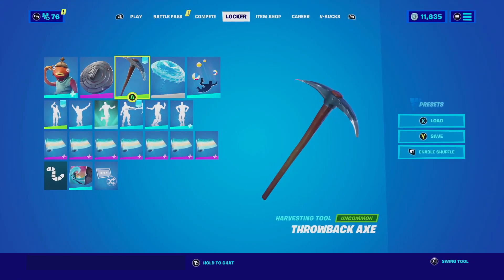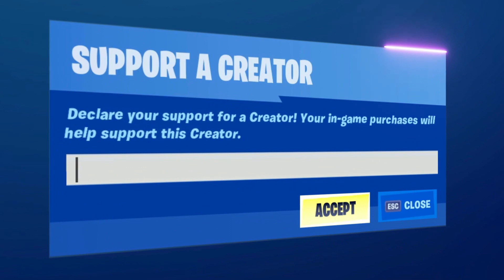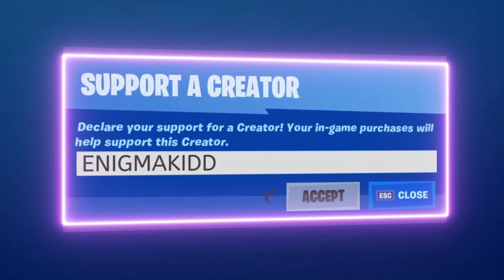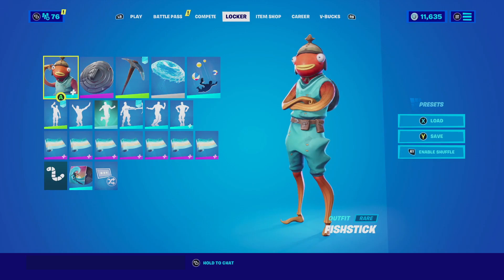Those are the five combinations I found for the Throwback Axe. Let me know in the comments below which one's your favorite. If you're new to my channel, subscribe — I post videos for Fortnite cosmetics and skins every single day. If you want to support the channel, my code is EnigmaKid — all caps, two Ds, all together — in the Item Shop or the Epic Games Store. Each time you use my code I get a small percentage which really helps the channel grow. If you have any combo suggestions, leave them in the comments below.